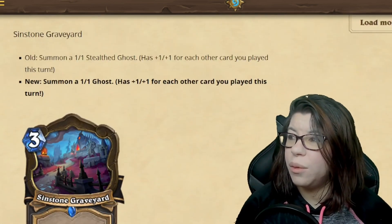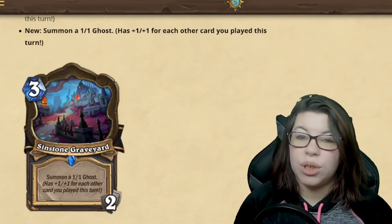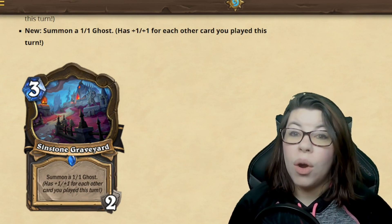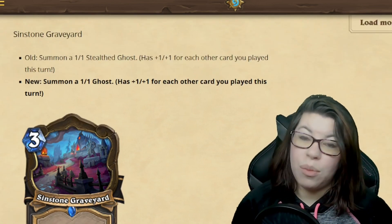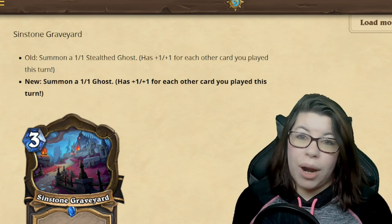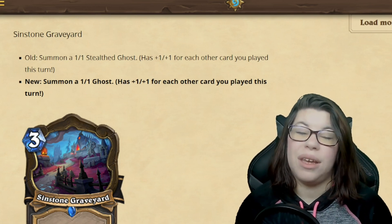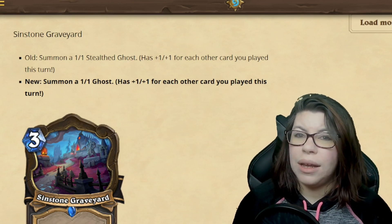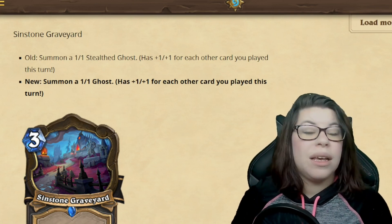Before, it was a stealthed ghost that you would summon, but now it is just a ghost. No longer has stealth, so you'll be able to make trades into it from the other side of the board or use spells to target it, which is incredibly impactful. The fact that this doesn't have stealth also means that mages will be able to use their location to freeze and target this body. Removing that stealth will give players a chance to combat it.